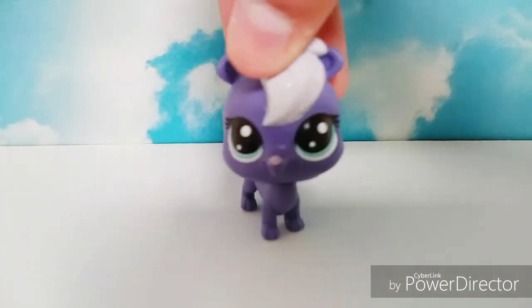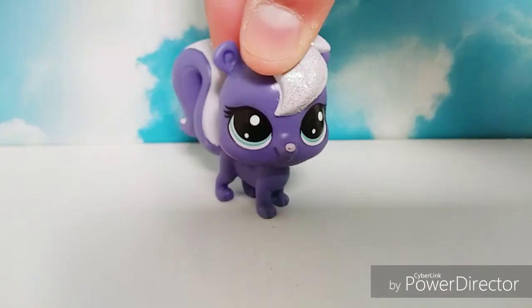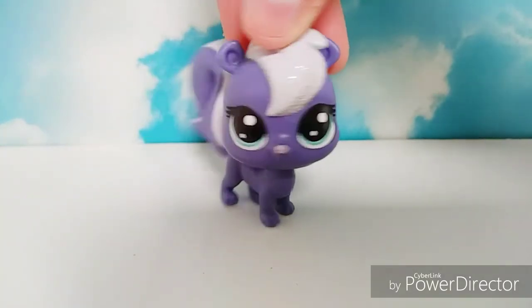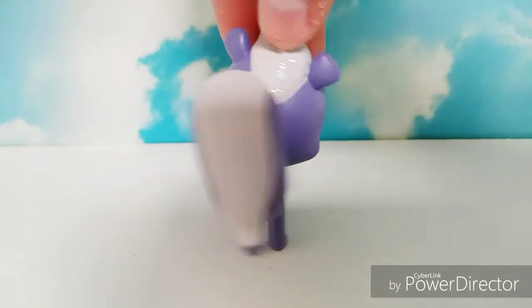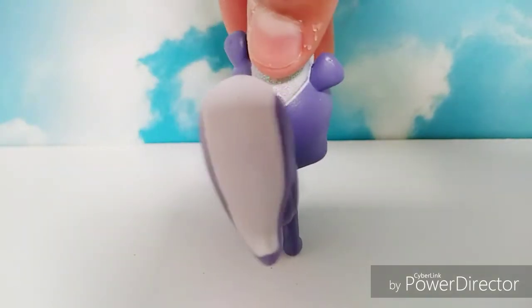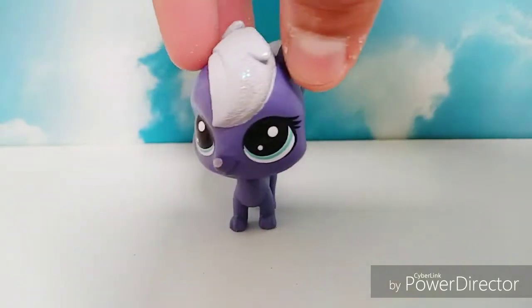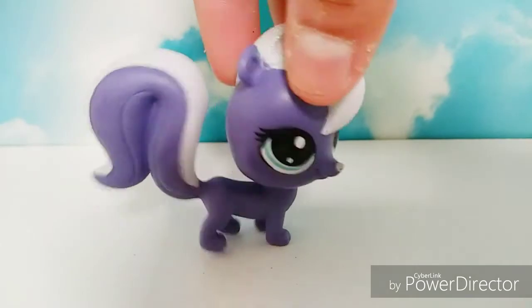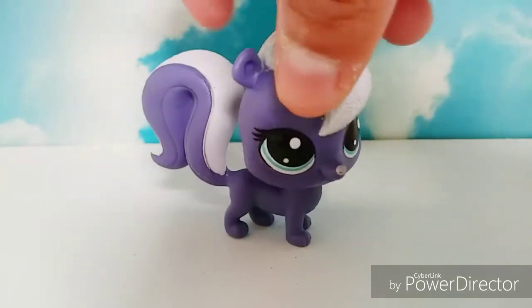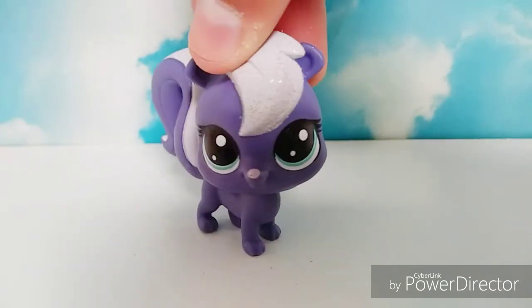Now we're getting to the last two LPS from this package. So this is a little skunk — on the package it actually shows that the white part is blue, so I'm a little sad it isn't, but it's still really cute. It is kind of weird because the whole body moves when you move the head since the tail is super heavy. But other than that, it's really cute.